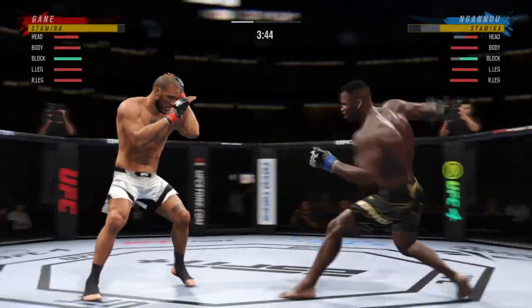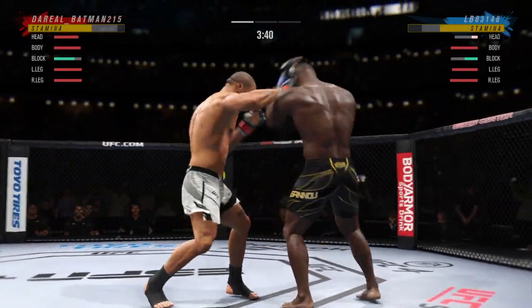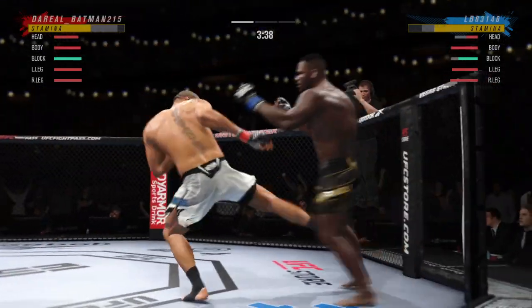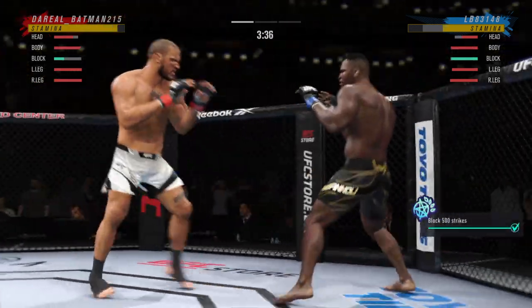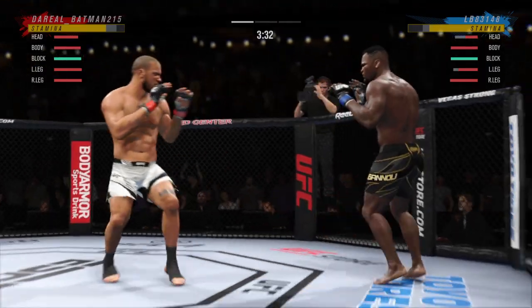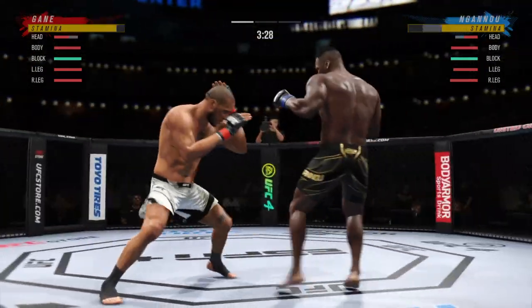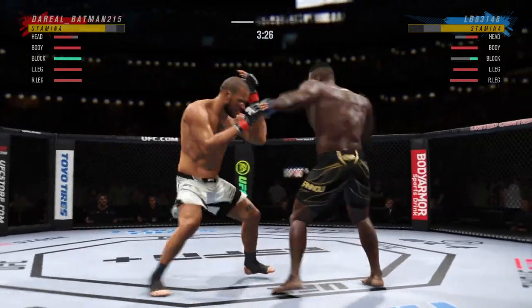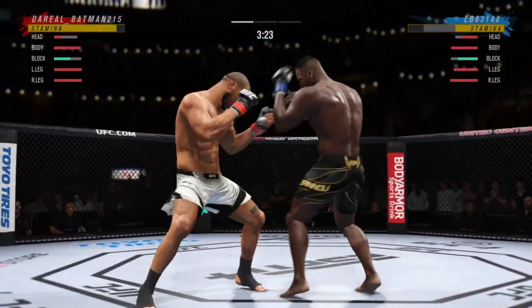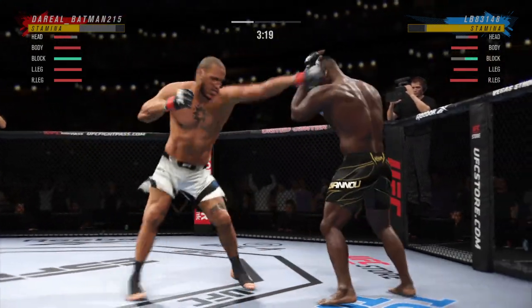Straight right. Just unable to quite find that range. And Ganu's lower jaw now starting to show signs of swelling. Timing his shots nicely here. He's doing a great job of mixing everything up and using a lot of diverse strikes. And Ganu gets caught with that punch. He'd be wise to get those hands up.